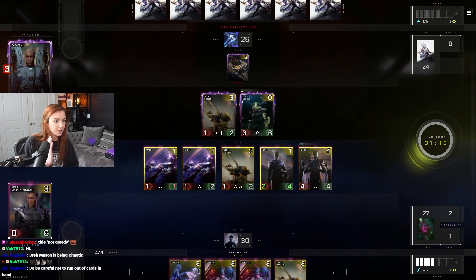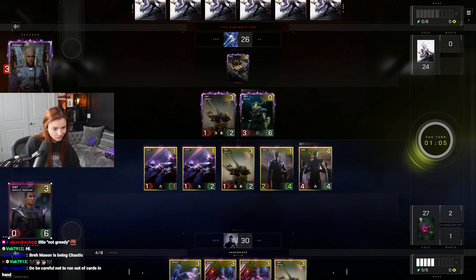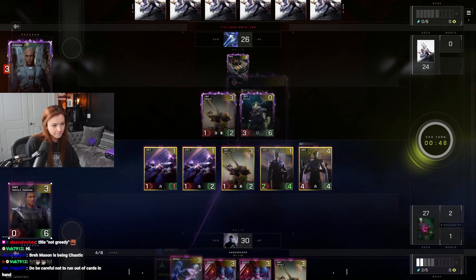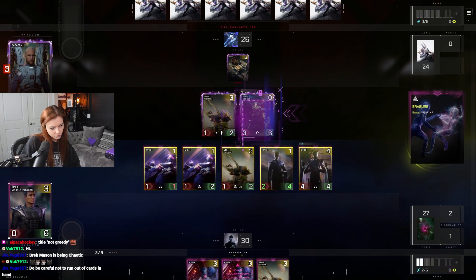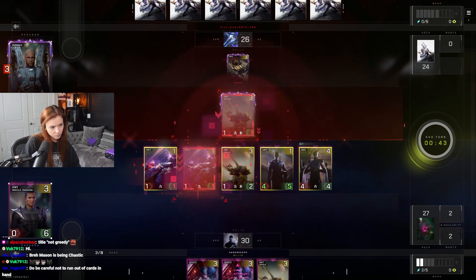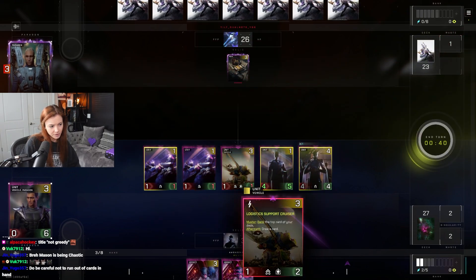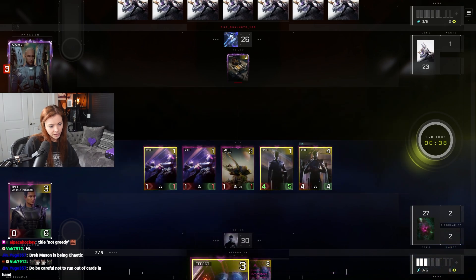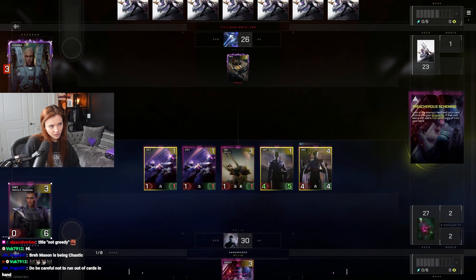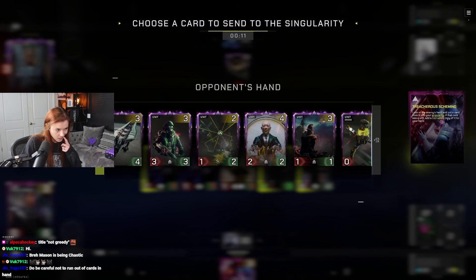Oh wow, we got another one. I kind of need to do this before their turn 7. I should probably kill this first before playing a Treacherous Scheming. We'll do this, and then I guess we double trade. They have a deathrattle or aftermath ability that draws a card. Am I really banking this? I guess so. And then I'm going to play Thoughtseize and see if I can snipe. I did not hit any of the good stuff.